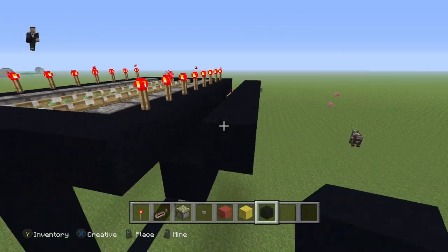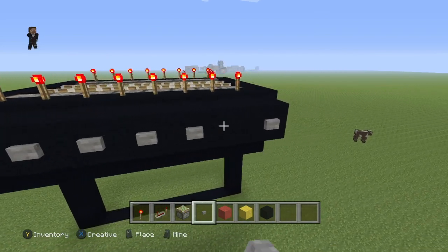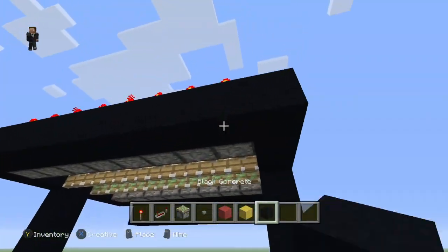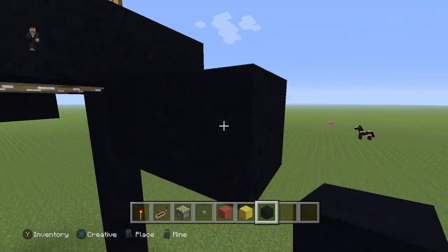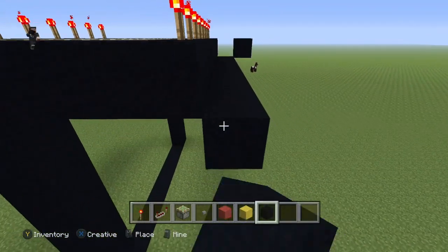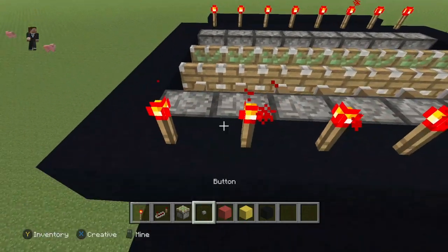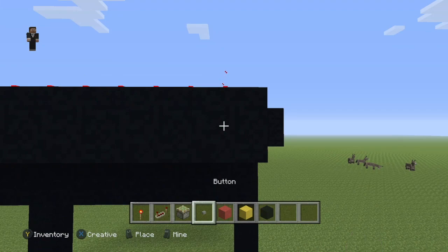After you do that, you're going to build buttons all along here, and then repeaters over there. Then you're going to do the exact same thing on the other side — repeaters down here again, and buttons over here.